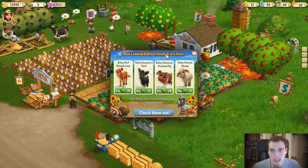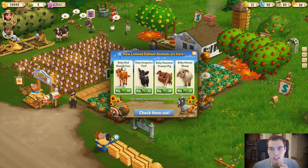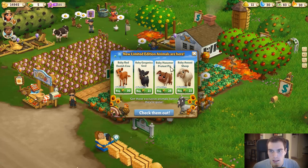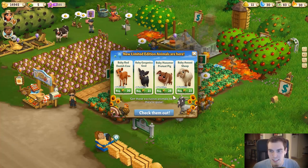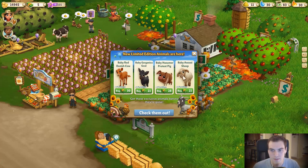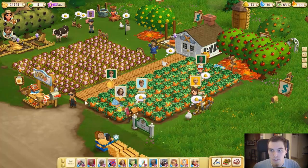It says new limited edition animals are here — there's a baby red Danish cow, a baby Gargantua goat, a baby Humster, a Protest Pig — what are they protesting, I don't know — and it's 28 farm bucks. There's also a baby Awasi sheep but it looks like it got squashed. Interesting animals though.